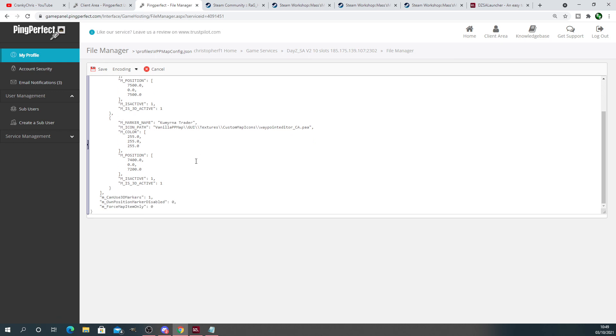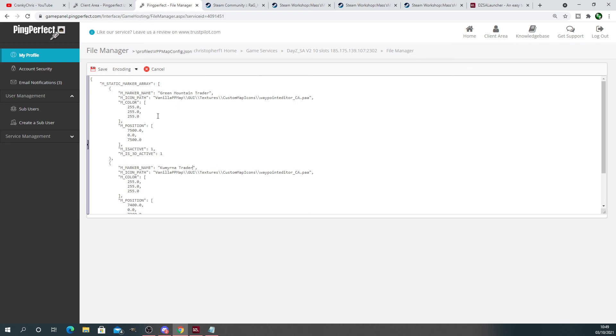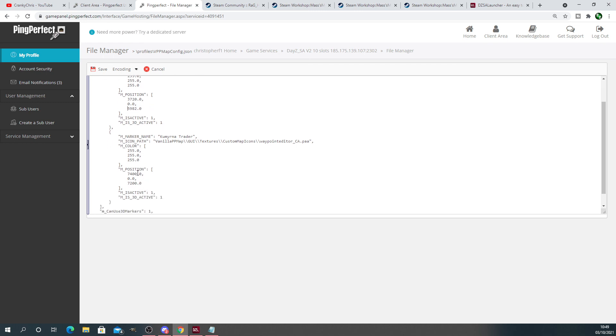Now we've got our names. We need to input the coordinates for these to appear. You can see the current coordinates are 7500 / 7500 on the old one. We need to replace those — put in 3720 for the first field and 5982 for the second, then for the other trader coordinates put in 8351 and 5989.